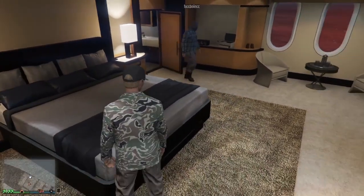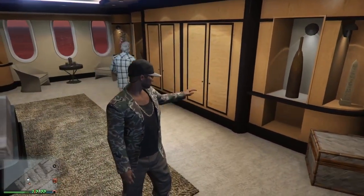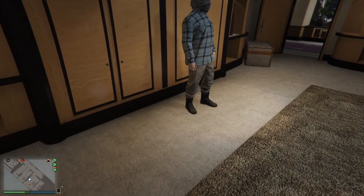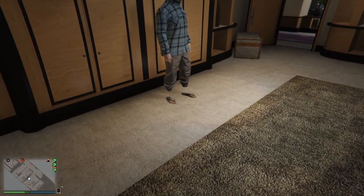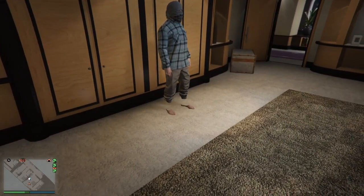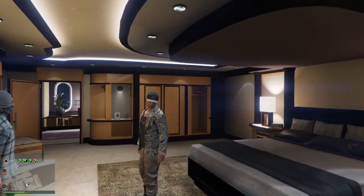Now I'll show you what invisible ankles look like — it's basically a clothing glitch. To get invisible ankles on the joggers, go to the shoes section, but don't choose pants, trousers, cargo pants, or anything like that or it'll ruin it. Choose any shoes — like sandals — and there you go, that's how you get invisible ankles on the joggers.